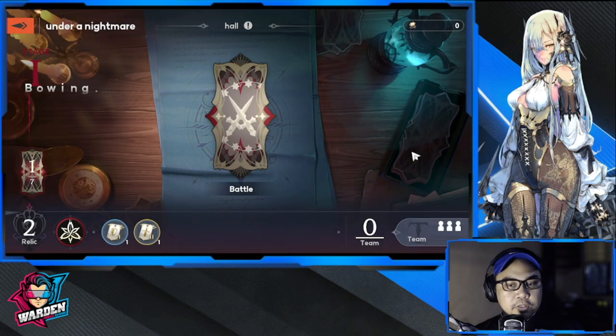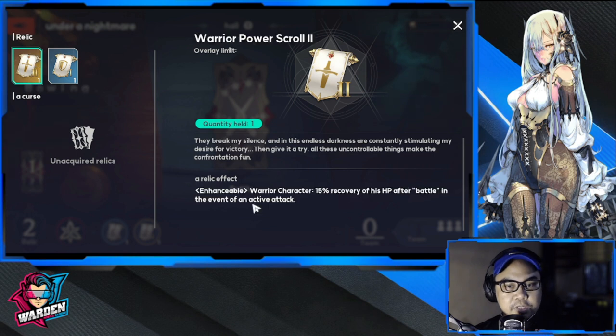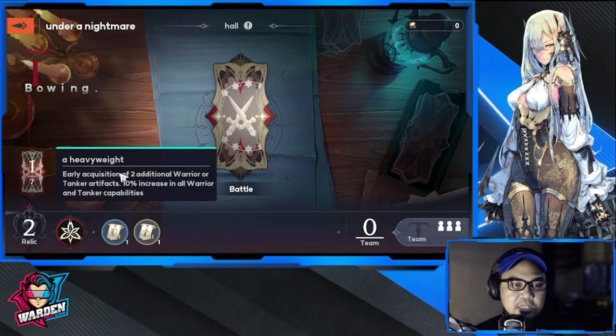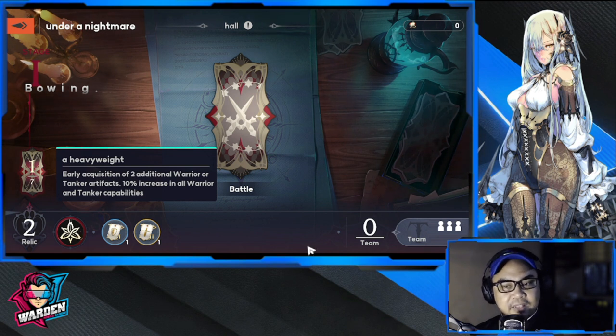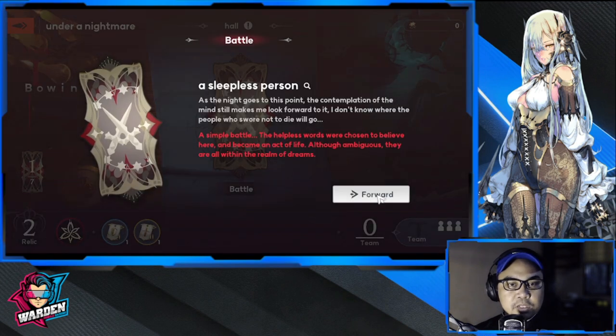There are seven rounds in all. As you can see in the first round you have two relics available. One is a warrior character with 15% HP recovery after each battle, and the other increases immunity from tanker characteristic damage. These are your artifacts — your active effects. You have two relics in play. Let's try this out and move forward into battle.